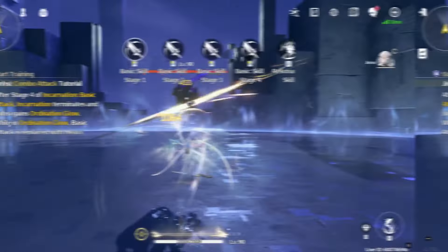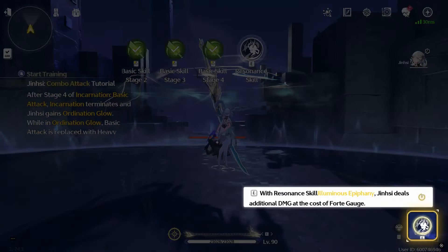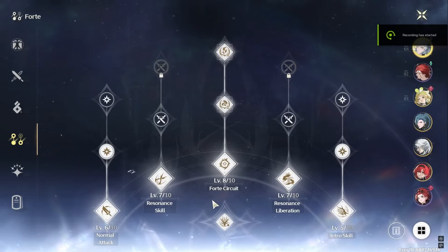Jinzy's third skill, Illuminous Epiphany, scales with the Forte Circuit and not with the Resonance skill, which means you want to level her Forte before her skill.